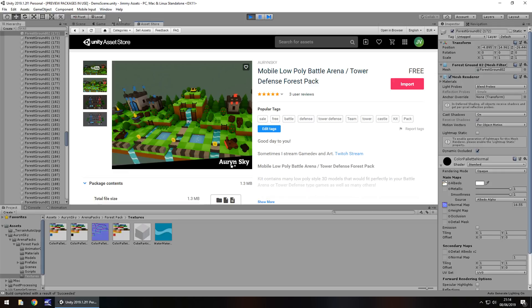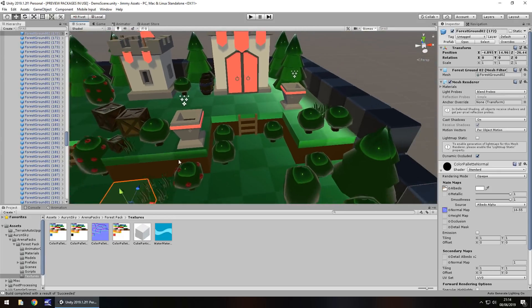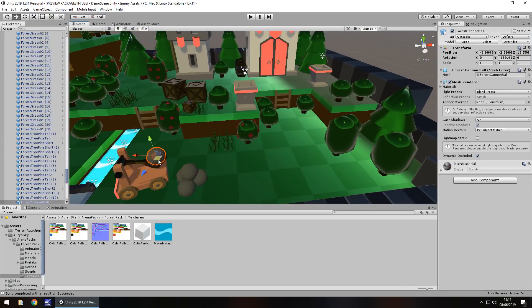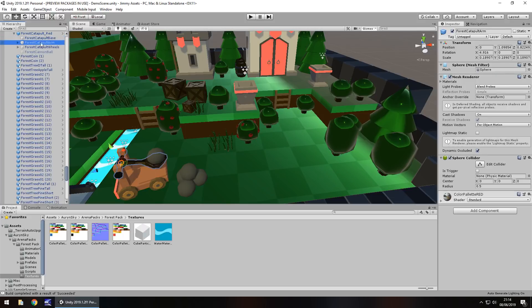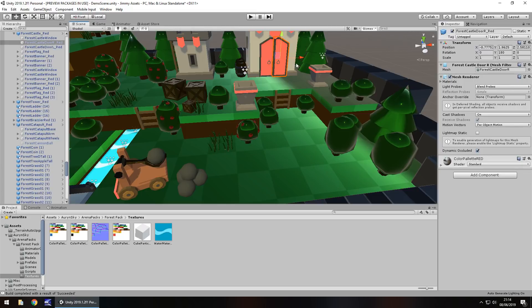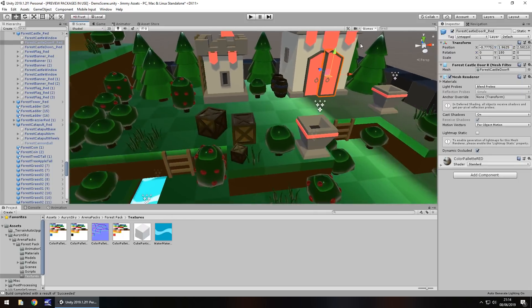It's a fantastic asset for pretty much anything. No matter what type of game you're making, especially if it's a low poly game, you're going to find something in this asset package which is useful to you. There's just so much to work with here. Look at this — we've got a cannonball and a little catapult. If we take a look at the catapult itself, the whole prefab is customizable so we can play around with the rotation and get it to fire. You could easily code that to fire really, really easily. We take a look at this castle — the doors we've got here, you could kind of break them off. So it's so great how much you can do with this asset package.